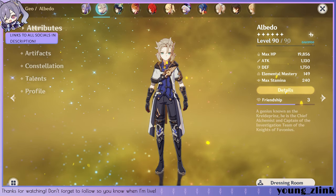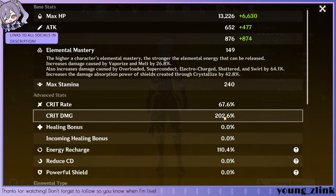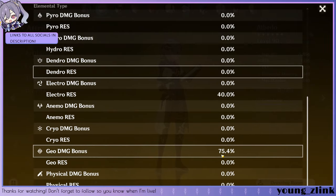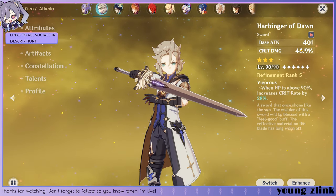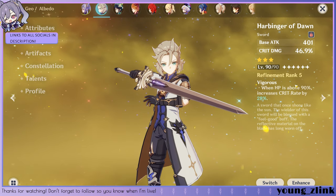1.75k defense, 67.6% crit rate, 202.6% crit damage. 75.4% geo damage bonus. Moving on to his weapon, we're running the Harbinger of Dawn, which gives us 46.9% crit damage and 28% crit rate when we're above 90% HP.